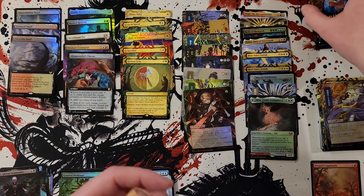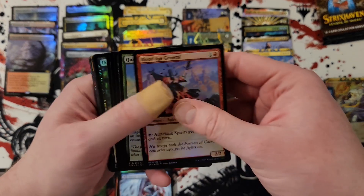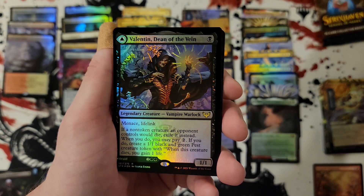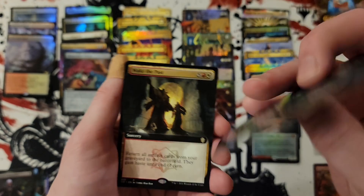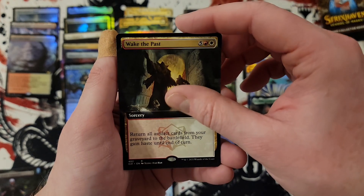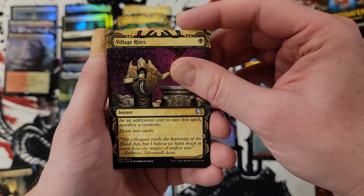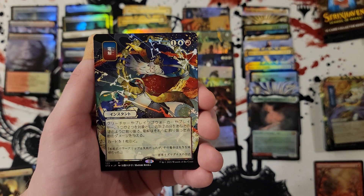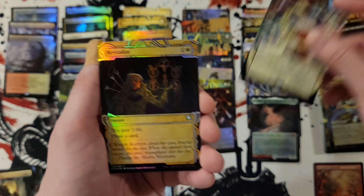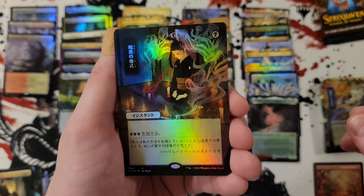We are going to pound town, folks. Valentin — that's actually found its way into some homes along with the set. Wake the past. Codie. Village rights. Electrolyze — yes, electrolyze! Revitalize — come on, something cool.